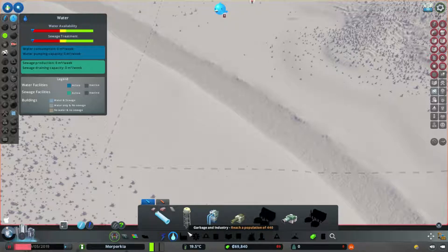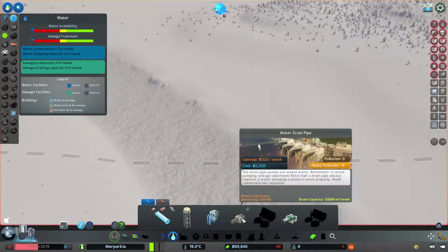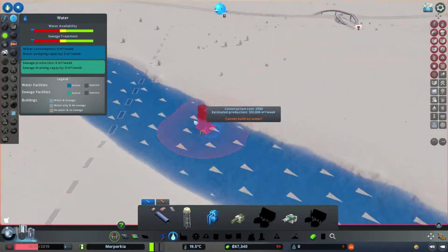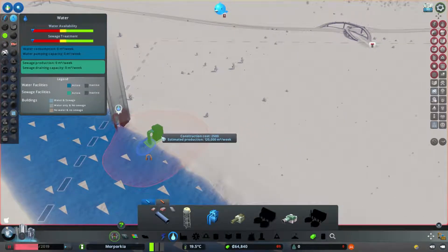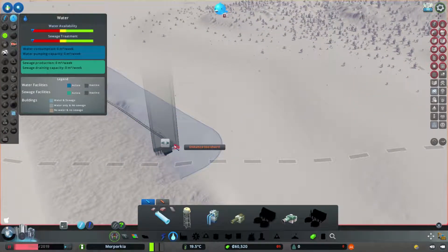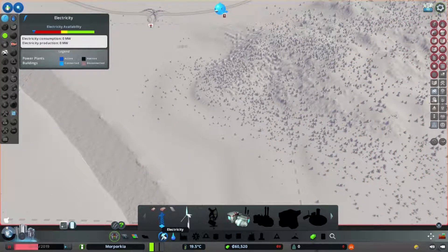Water - is there any water flow here? Oh there is, it's running this way, you just can't see the arrows. Right - output there, input there. Oh, now it's showing up. Connect that to there - that gives us a nice backbone to basically base everything on.